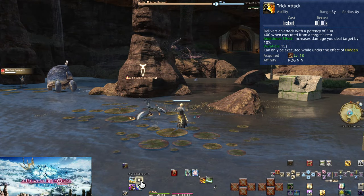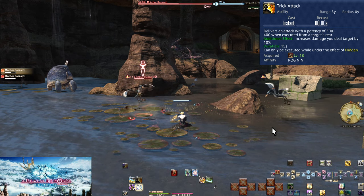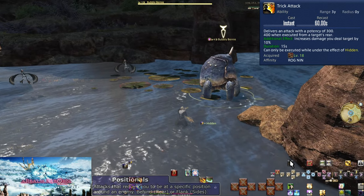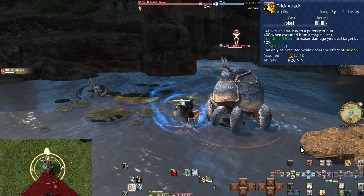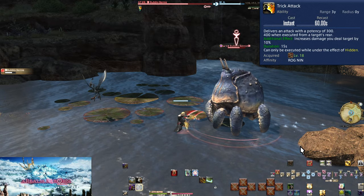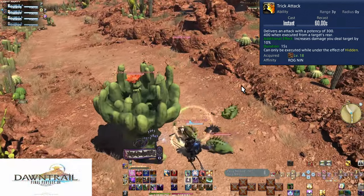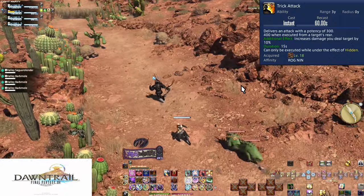Level 18: Trick Attack. This is a very important attack, but we're getting it a bit too early for it to be properly useful. We cannot use this skill unless we have the Hidden buff from Hide. It has a 60-second cooldown and does 300 potency, or 400 from a target's rear — our first positional skill. Regardless of the positional, the target takes 10% extra damage from you alone for 15 seconds. The issue is Hide can't be used on bosses, and fast tanks pulling multiple groups make it hard to use in trash too. We will come back to Trick Attack later.